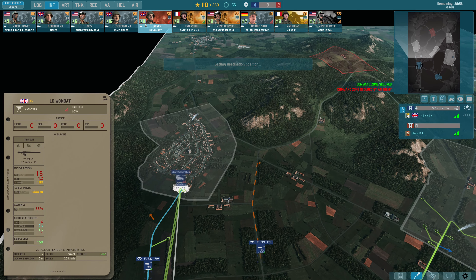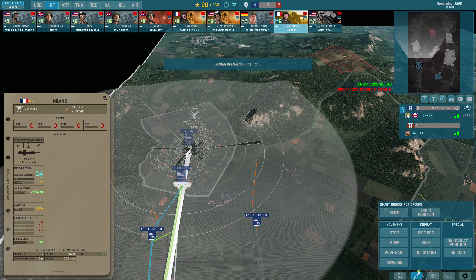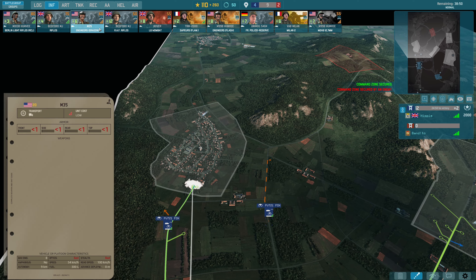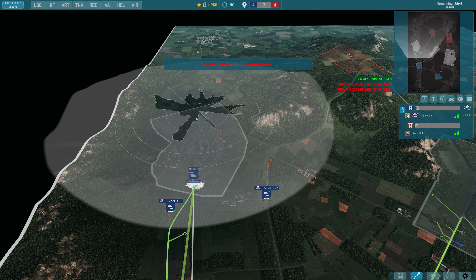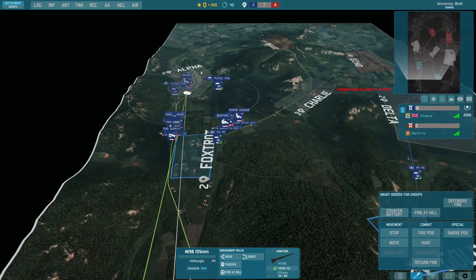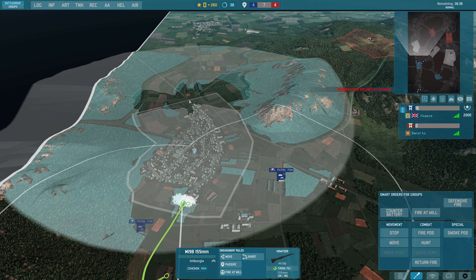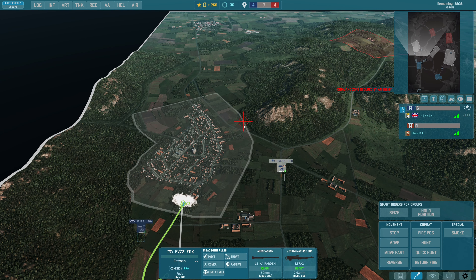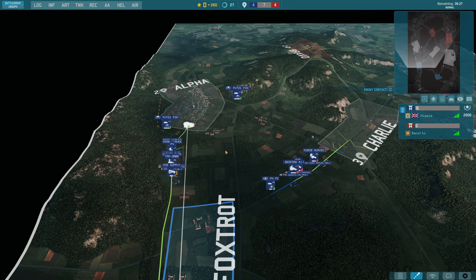I'll get a couple of Rifles now. I could use a Milan 2 and put it in here — well, that's probably not very smart. Probably better to get a couple of Wombats and get them up to here. After the second volley, we're actually just going to start shooting here because his reinforcements will then get spooked. I don't see anybody, but obviously the smoke's there — so there are people in there.